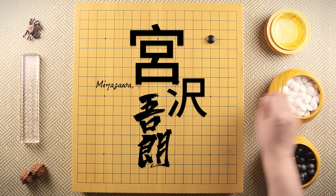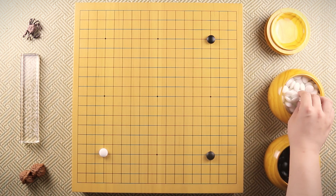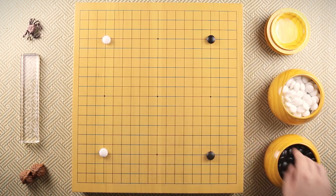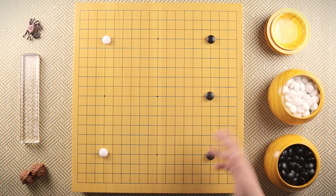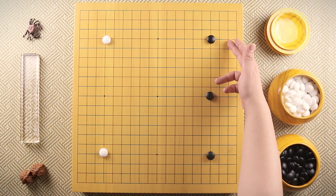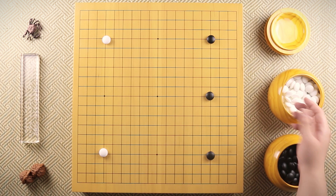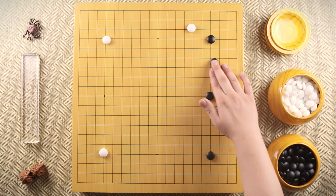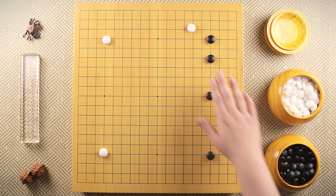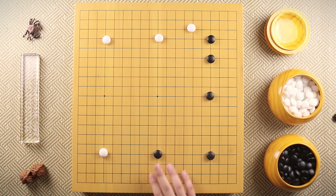In this game, black is Miyazawa Goro and white is Takemiya Masaki. Miyazawa Goro's style is very similar to Takemiya's style — if I didn't mention who's who, you would assume black is Takemiya Masaki, but black is Miyazawa Goro. Takemiya approaches the corner and Miyazawa defends with this high jump. When white pulls back, Miyazawa forms this four-star opener.